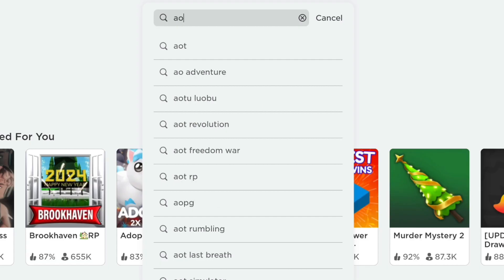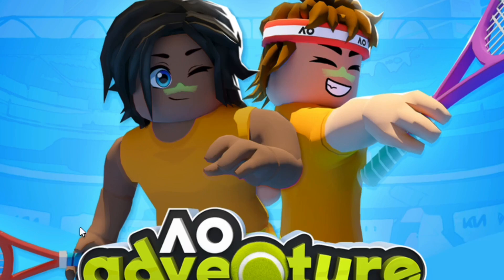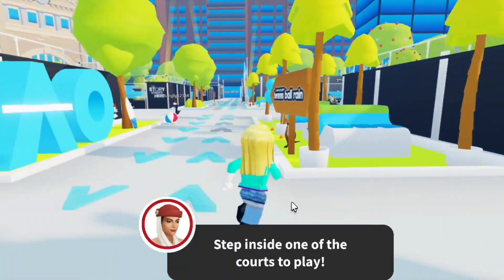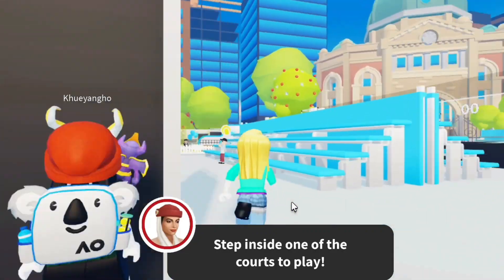For the next free item, search the experience called Our Adventure. We will obtain three free items here, so follow me. Let's go to the tennis court — you can join any court to begin a tennis game.